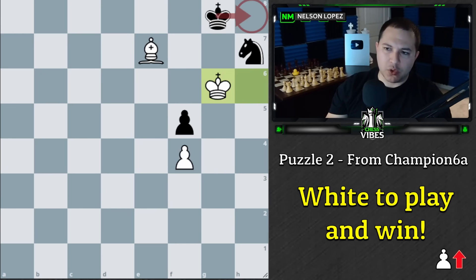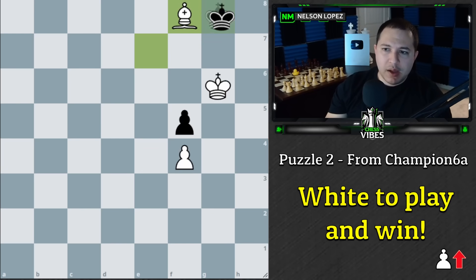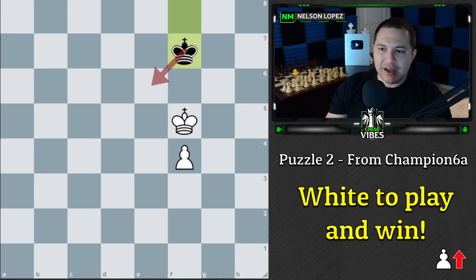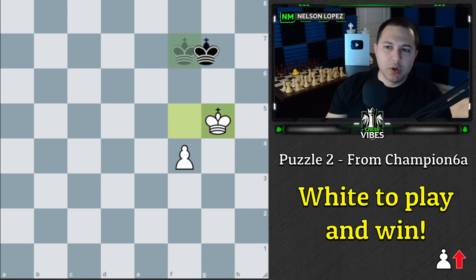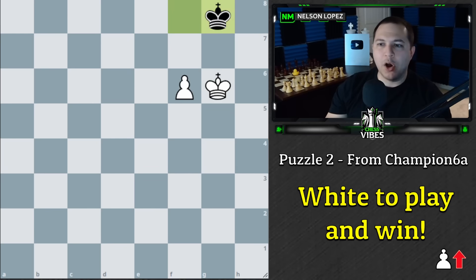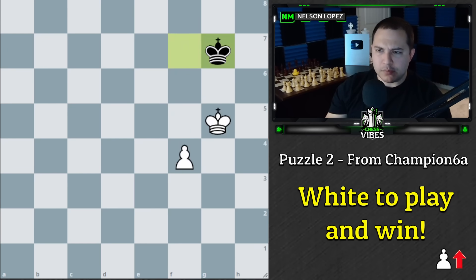The only move black can play that doesn't lose the knight for free is knight to f8. If we take it right away, black takes back and we take the pawn — but as discussed in the opposition live stream, black is able to get the opposition and the game is a draw. Every time we move, black mirrors the king. The only thing we could do is push our pawn but it's a drawn endgame — the king just goes straight back. Essentially we can't do anything, so we don't want to take that knight right away.